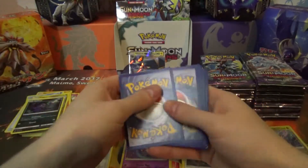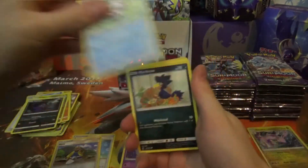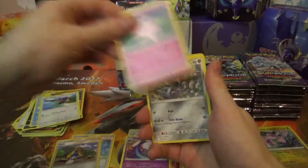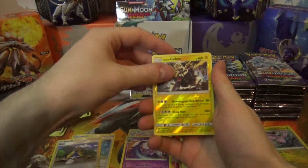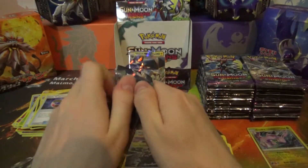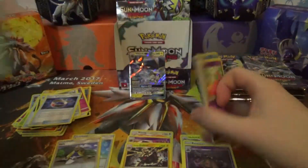Pack five: Energy, Vanillite, Macro, Salandit, Nosepass, Taylo, Clefable, Metang, Joyce Band, Alolan Golem which is a Reverse Rare, and a Carbado.